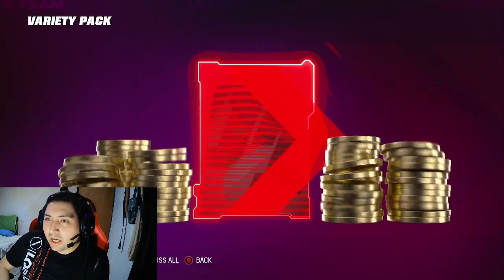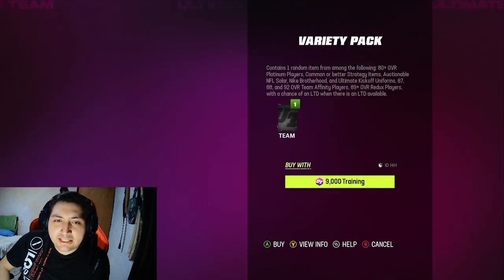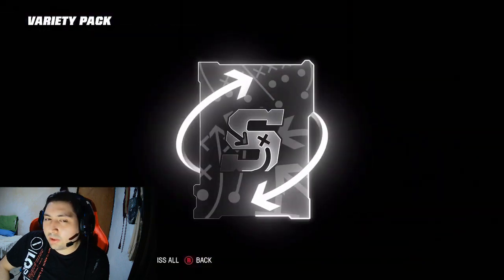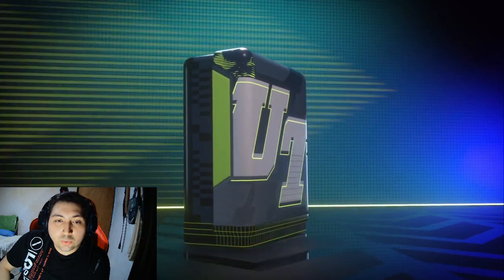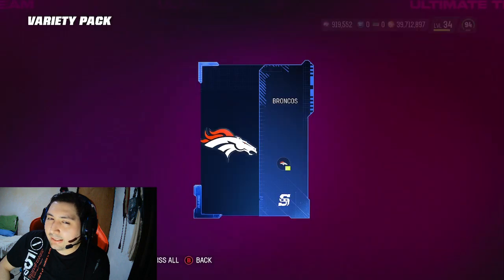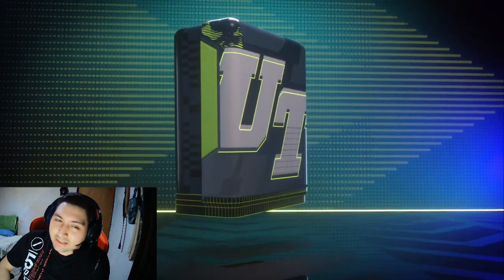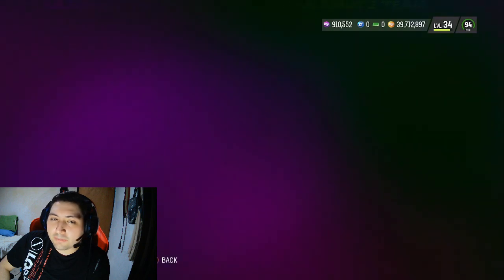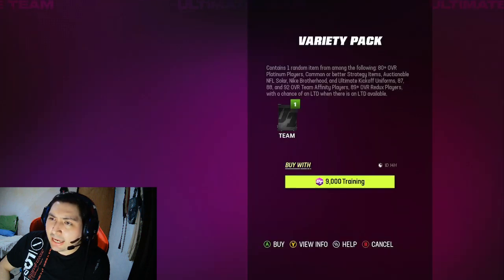We got ourselves an 83 Jair Alexander. Remember, we are searching for the limited Derrick Henry and the limited small corner that no one really cares about unless he's on your theme team. He's too short — I believe he's like 5'9". He's pretty fast with 96 speed but he's just not worth it compared to other cards. We got a bronze number and a silver strat item — these packs are a little dry.